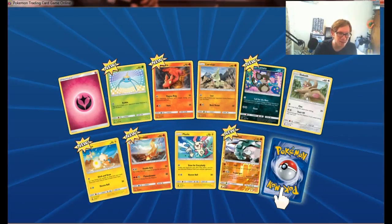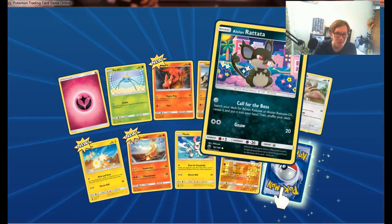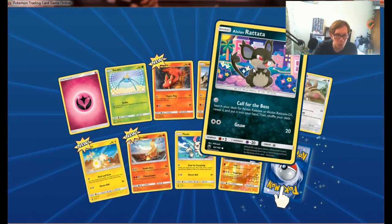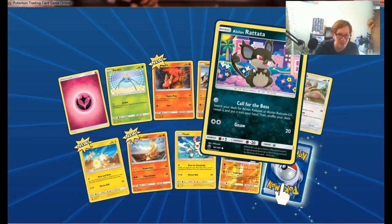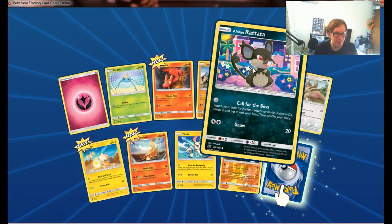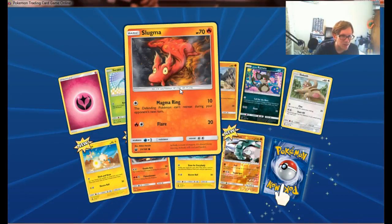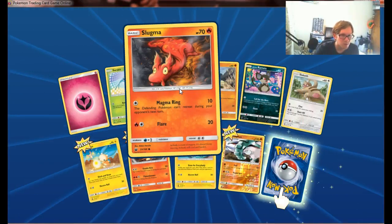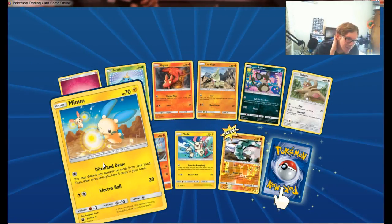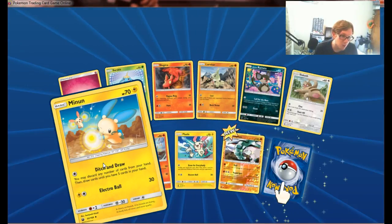Oh it's so cute! Little Rattata. That reminds me of a much older artwork. Call for the Boss — you can search your deck for a Lola Rattata or a Lola Rattata GX, reveal it, put it in your hand, and shuffle your deck. You may discard any number of cards from your hand, and then draw cards until you have five.